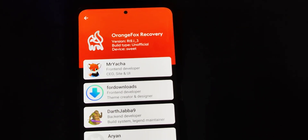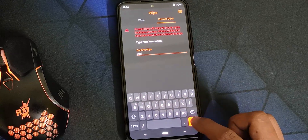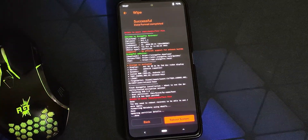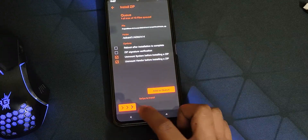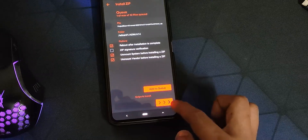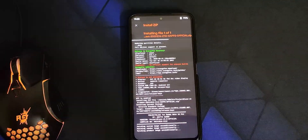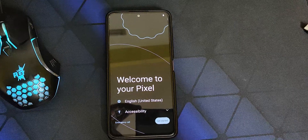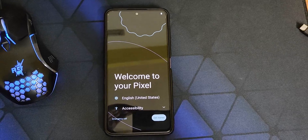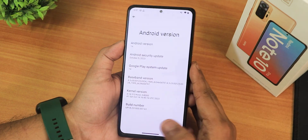I then tried the existing Orange Fox Recovery R12.1_3 unofficial that I've been using. You can find this recovery link in my Redmi Note 10 Pro video descriptions, as I've been using it for a long time. This actually worked for me to flash the Android 14 ROM. The decryption may not work properly — after flashing, when I reboot to recovery it doesn't ask for a fingerprint and doesn't show internal storage contents properly — but for normally flashing it worked perfectly fine.